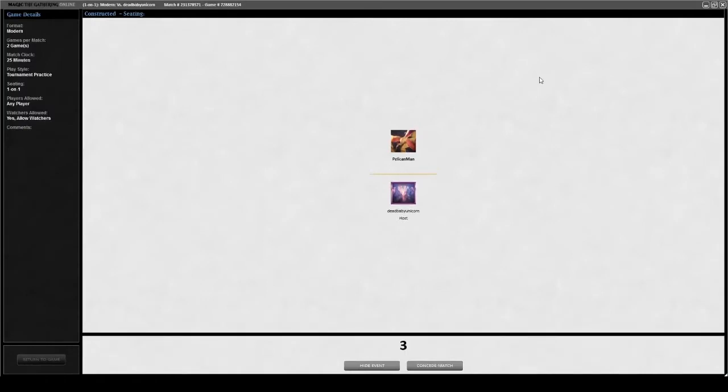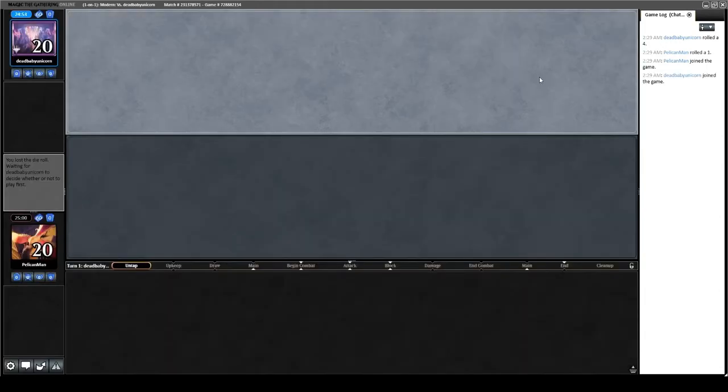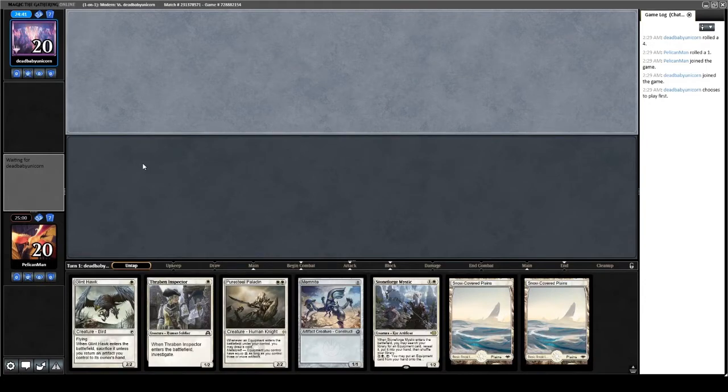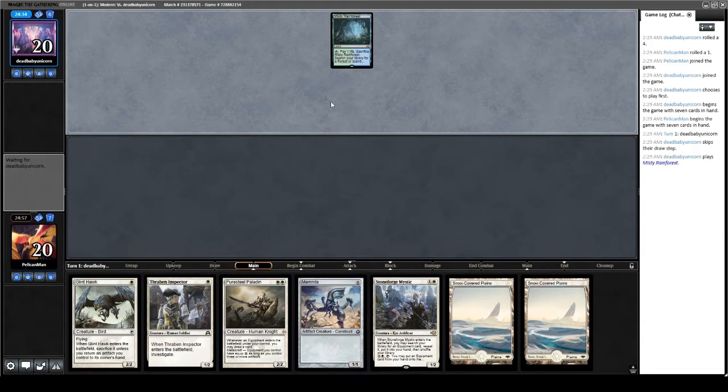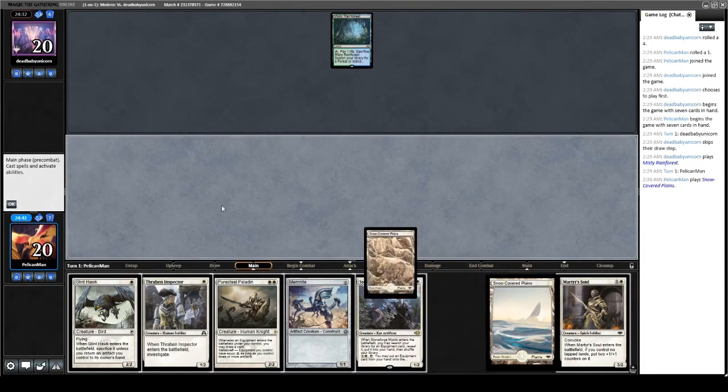Here we go, match number four, playing Quest for the Holy Relic, currently three and O, versus Dead Baby Unicorn. Our opponent has won the die roll. Let's see what hand we have — I'm going to keep this hand based on the strength of Stoneforge Mystic. Look at this nice curve: turn one Memnite plus Glint Hawk, holding the Memnite depending on what our opponent does, turn two Stoneforge, turn three Martyr's Soul. Probably turn two Puresteel, actually — we'll see. Martyr's Soul is very nice in this hand.